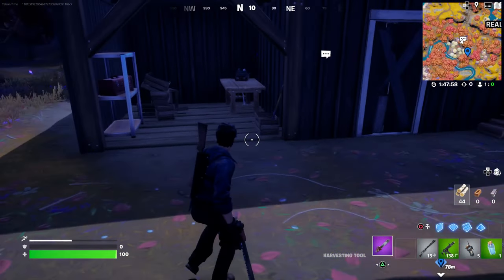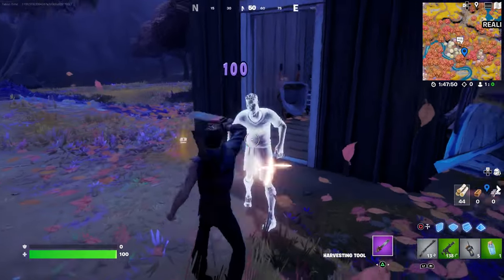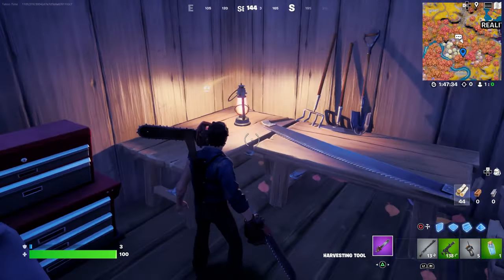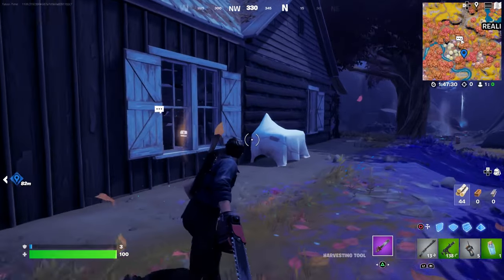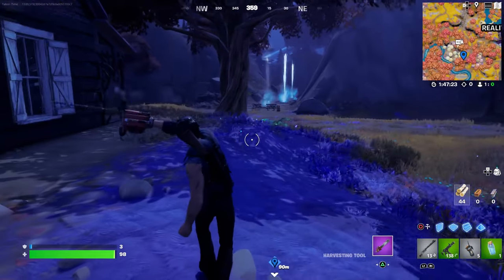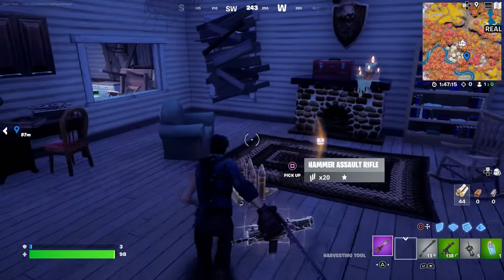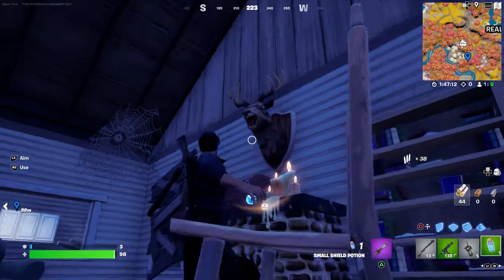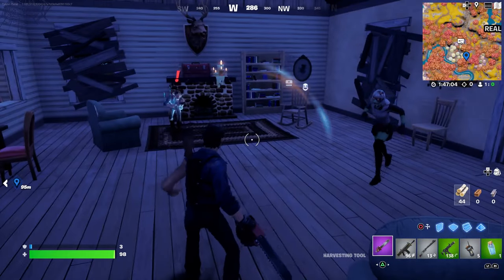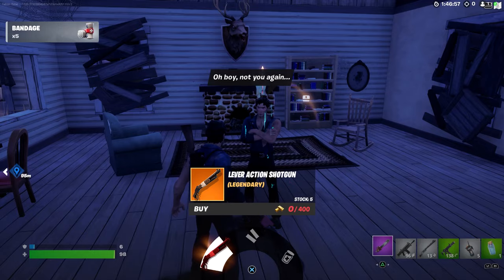I just rewatched Evil Dead 1 recently. Let's see if there's his workshop — yes! This is where he gets the chainsaw. There it is. This is the workbench where he actually connects it to his hand — this is crazy, this is the first time I've been here. Let me pickaxe it. And he's actually selling a shotgun here — are you kidding me? That detail is insane.